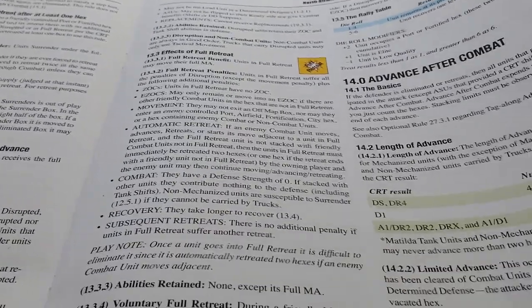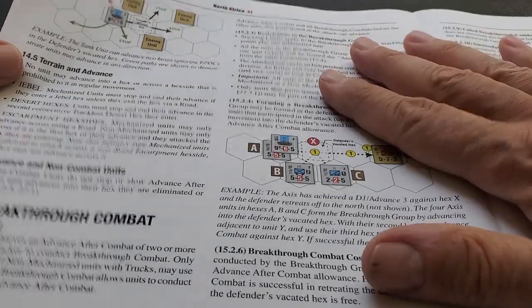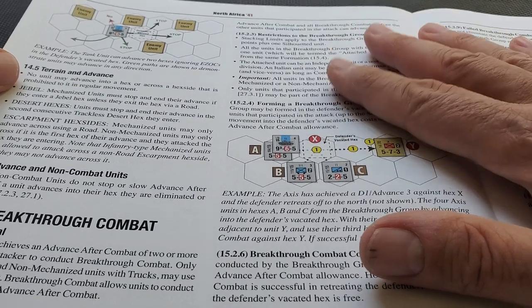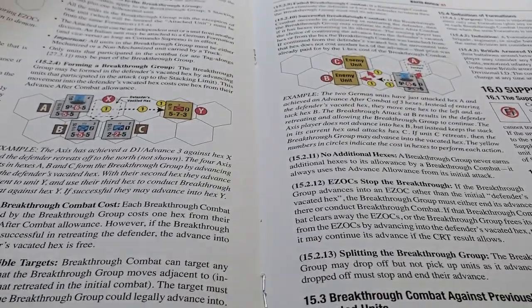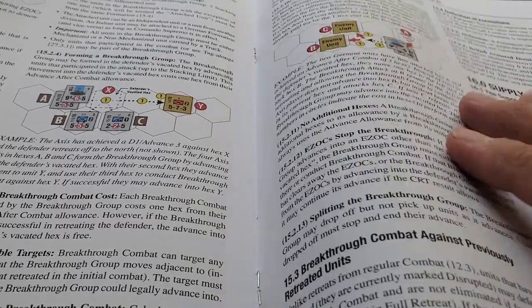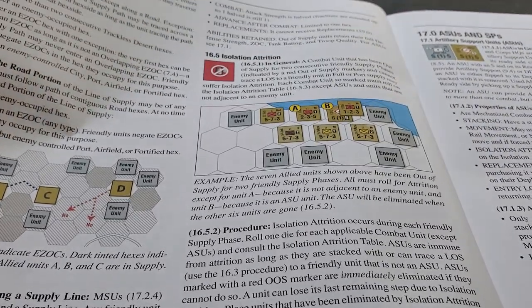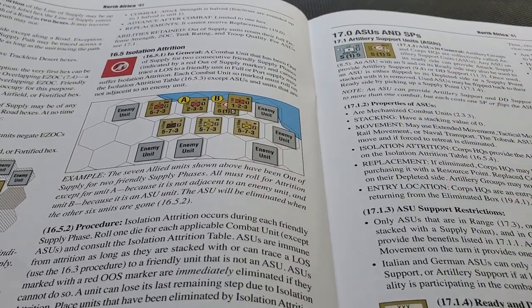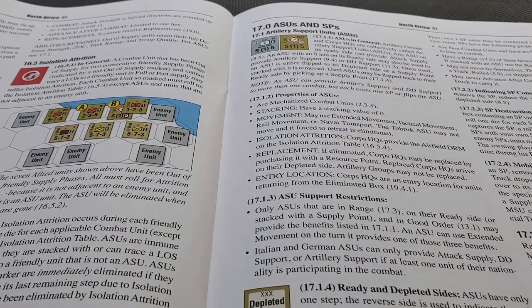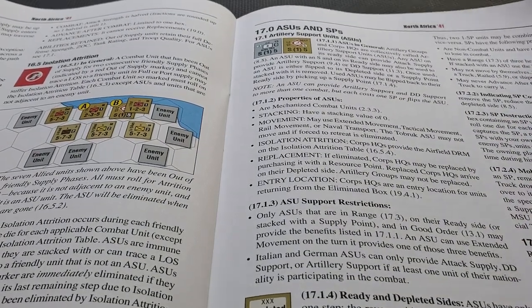Advance after combat is standard and listed very clearly on the CRT — it's all very nicely done. You get the same idea with breakthrough combat after a successful attack. The CRT will tell you if you're eligible for one. Supply works as you would imagine — there's a Tobruk concept where you can ship supplies into Tobruk. You've got ASUs and SPs that function as supply units, and you spend those as needed. You've got to truck them up to where they need to be or ship them in.